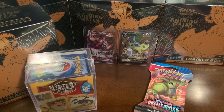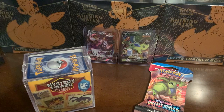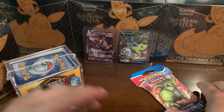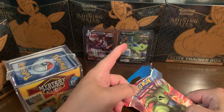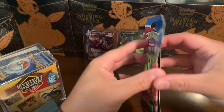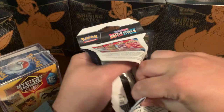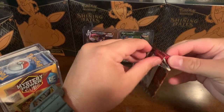What's up everybody, welcome back! We're about to get into a brand new box today - the Shining Fates ETB, picked it up at Walmart today along with the mystery power cube. And of course I had to get one sleeve of the Battle Styles to try and pull another Tyranitar. So let's get right into it - we're gonna start with the Battle Styles since it should be pretty short and sweet.